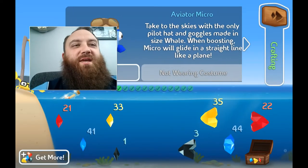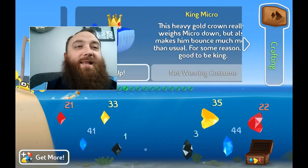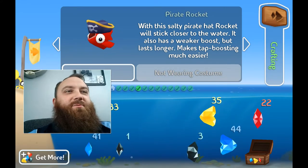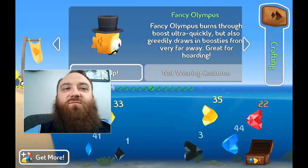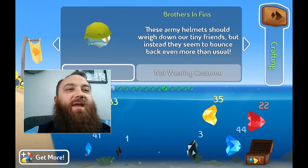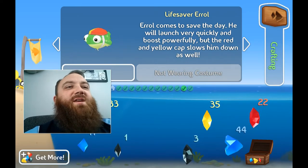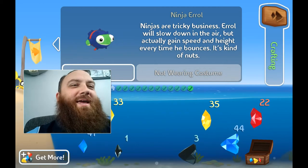If we check the treasure chest we can put on costumes. Each costume makes your fish behave differently. Aviator Micro makes him fly a little more like a pilot, while King Micro makes him bounce around very well. Rocket Crash has a helmet and makes him really take off from the line, kind of like an Evel Knievel character. Pirate Rocket makes tap boosting much easier. Afro Olympus makes him very floaty and good for bouncing. Fancy Olympus collects boosties. Punk Brothers helps them skip — they don't go far but they skip a ton. The army helmet Brothers makes them bounce more. Headphone Finley doesn't get too wet so he stays near the top of the water. Propeller Finley makes him fly like Aviator Micro. Lifesaver Errol takes off very quickly. And Ninja Errol is really fun — that was the hardest one for me to get — it makes him bounce around in a really funny way.